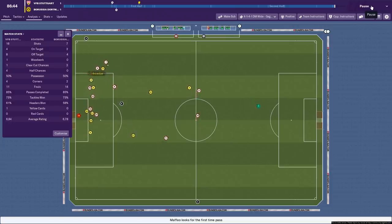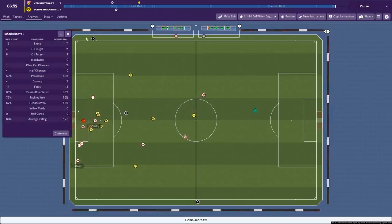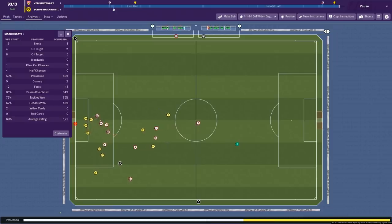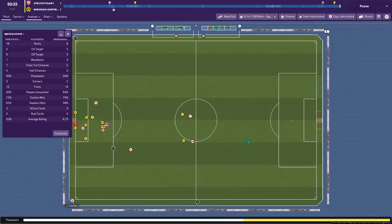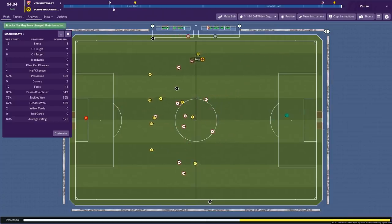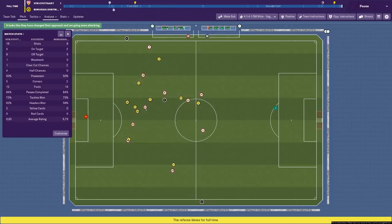Our first clear-cut chance of the game came in the 86th minute and we didn't take it. Castro has another shot — that looks well offside. The assistant hasn't moved — yes, it's offside. Looks like this game is about to finish 1-1. One more highlight possibly in injury time — we've won a corner. Not set corners up at all, so we'll see what happens with standard corners. Castro about to whip it in. Royce tries to steal it at the end but that was offside. 50-50 possession. And there we go — 1-1.